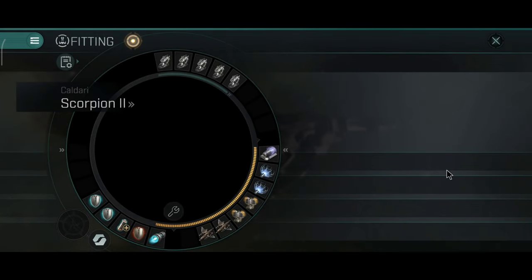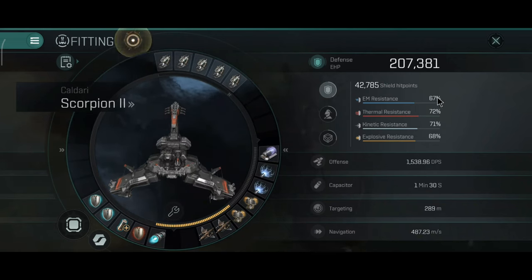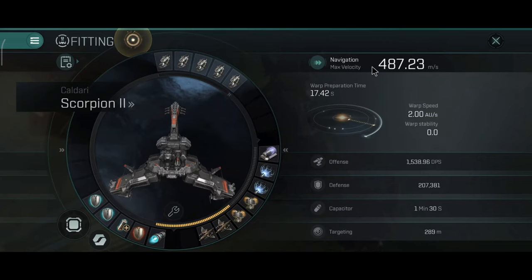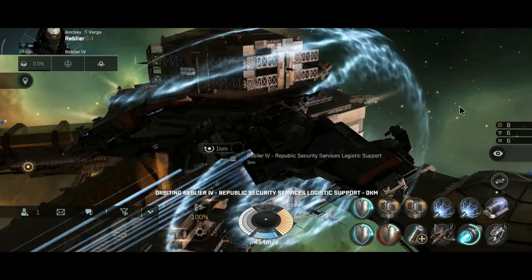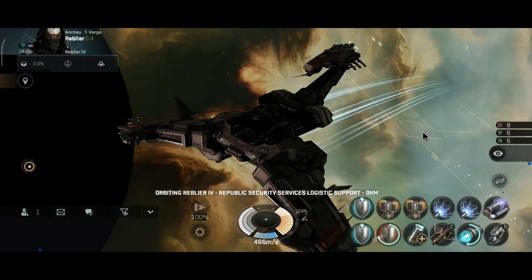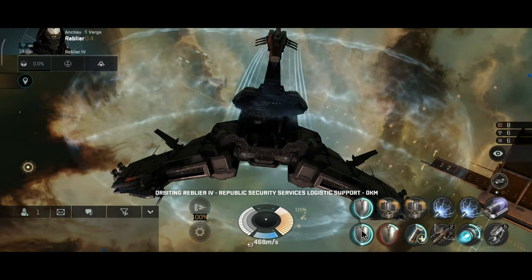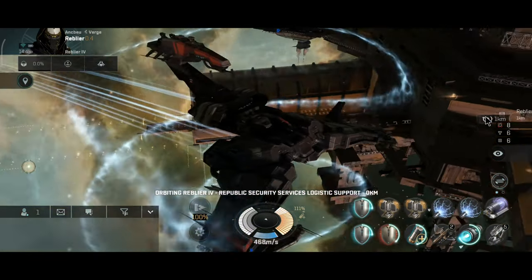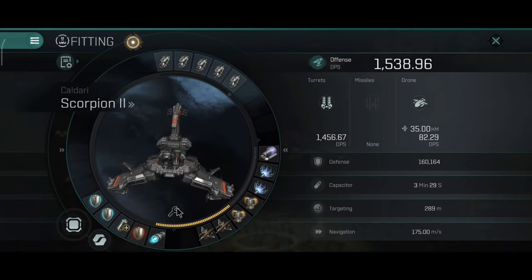Looking at the active stats, the ship has 270,000 hit points with resistances of 67, 72, 71, and 68% — that's because I only have one adaptive. I had to sacrifice tank for one capacitor battery. Velocity is almost 500 m/s, sitting at 480 m/s. You should boost the shield in cycles using only the capacitor battery with the shield boosters, so the main capacitor should last a very long time.